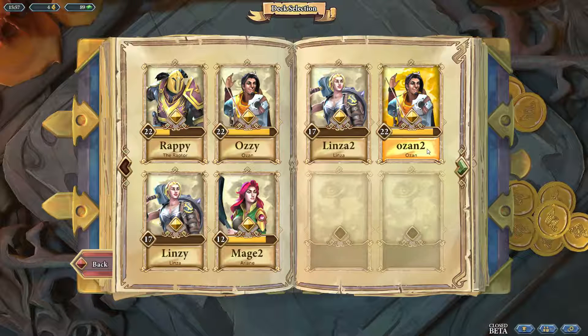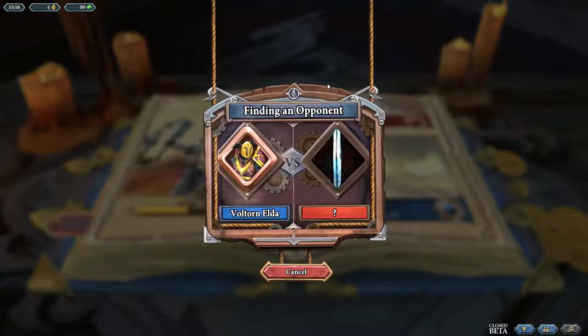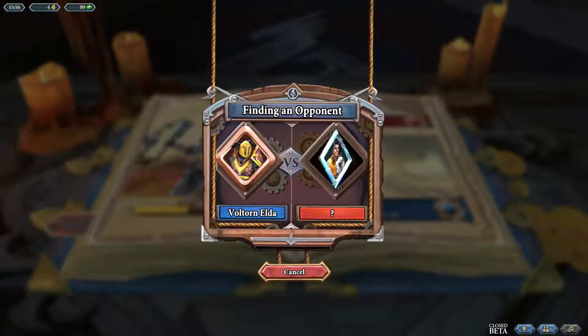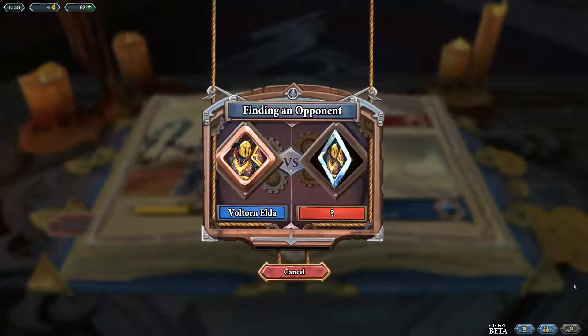I've been playing a lot of Ozan. I still dislike him, but the deck I've got right now is pretty fast at killing the opponent — it has a very high chance to kill the opponent in turn two. Let's go with the Raptor — I like the Raptor. The next update for Chronicle, as far as I know and have read, will be next week Tuesday, which will be the 15th of December.